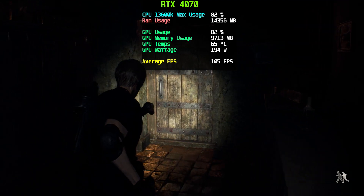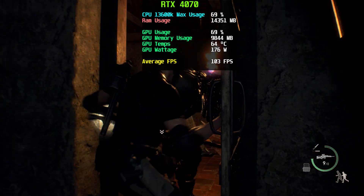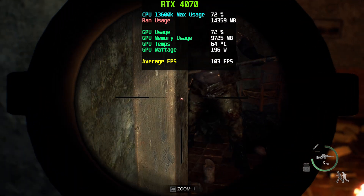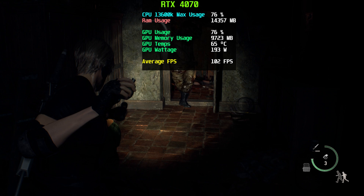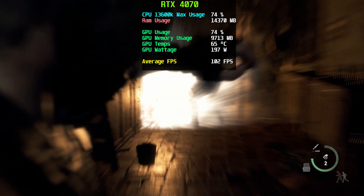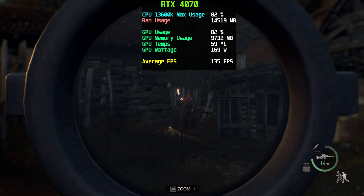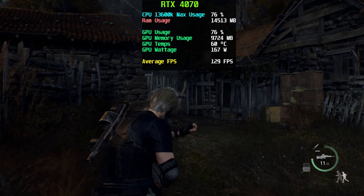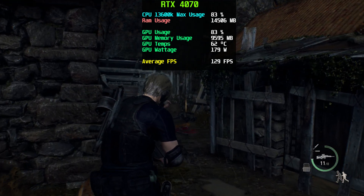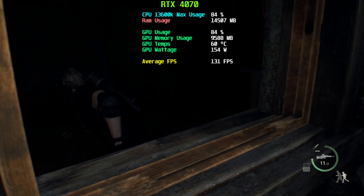Resident Evil 4 was the first game I tested at 1440p. From the benchmarks you can see we were getting close to 100 FPS at ultra settings with no upscaling. This is a very well-optimized game, and even at 1440p the 4070 is more than capable. However, once you go above 1080p, upscaling is something you'll definitely want to turn on in most cases. When I turned on FSR 2.0 set to performance, I was getting an additional 30 to 40 frames depending on the scene. The 4070 can use both DLSS — Nvidia's version of upscaling — and FSR, which is AMD's.